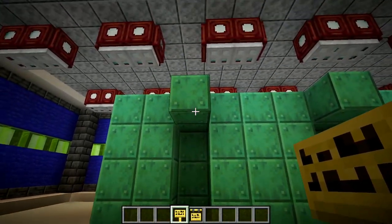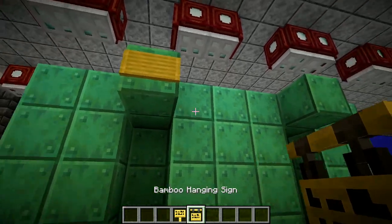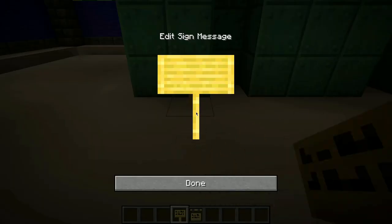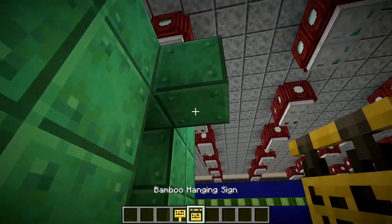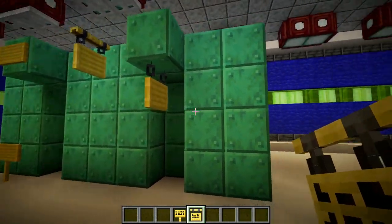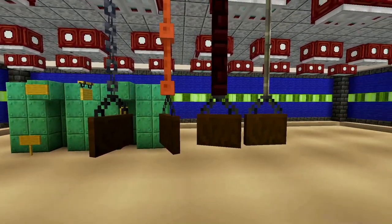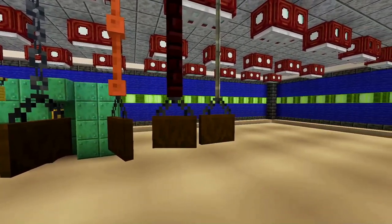Placing normal signs on the face of a block will make it horizontal. However, placing hanging signs on the face of a block will make it perpendicular. Placing normal signs on the ground will give it a post. Placing a hanging sign from a solid block will give it two chains leading straight up. Signs hanging from smaller diameter blocks such as chain, lightning rods, wall blocks, or iron bars will give it two chains leading to one point.